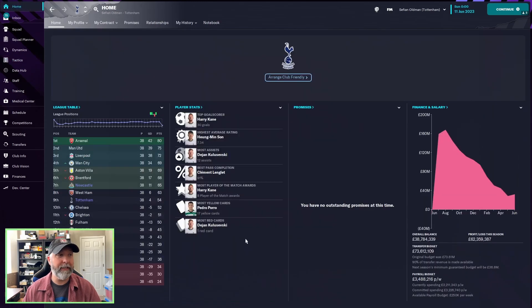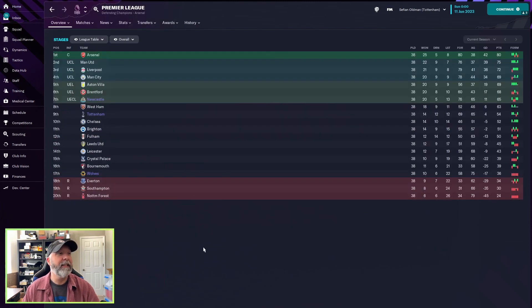So how did it do with our three teams? Not great. Newcastle came in at seventh — a Conference League spot. Tottenham finished ninth with 54 points, which was not great. Wolves just avoided relegation by two points. So it definitely did not work well overall. Newcastle's Conference League finish isn't too bad, but there are probably better 4-2-4 tactics available — and the simulation does tend to skew results.